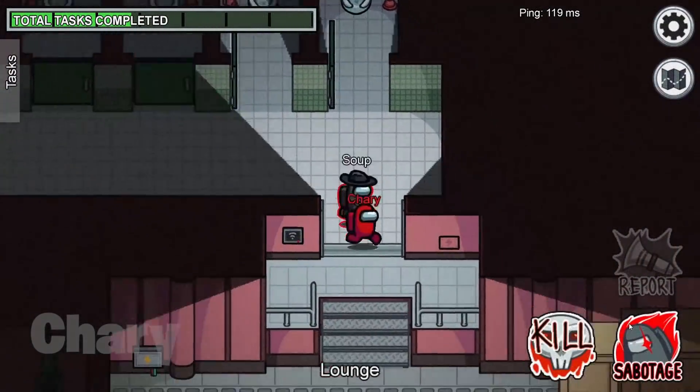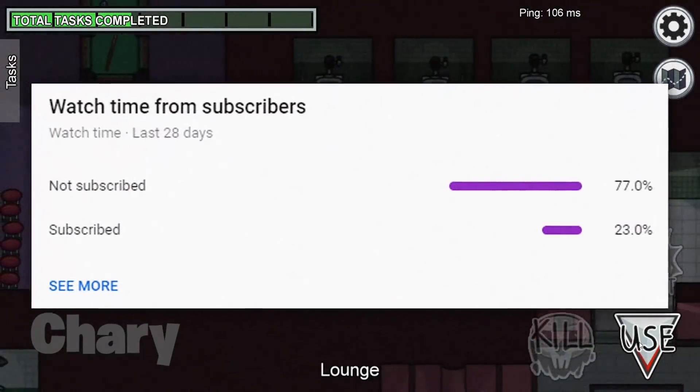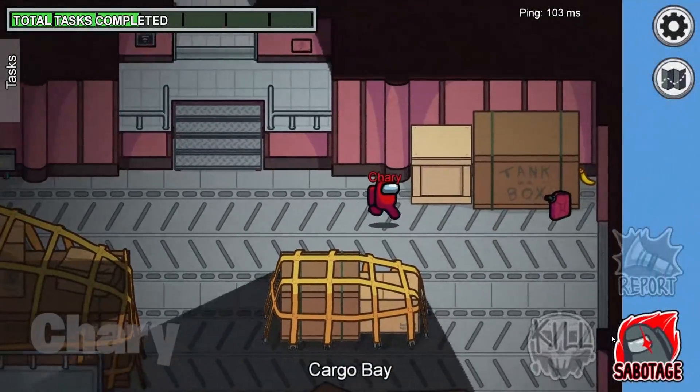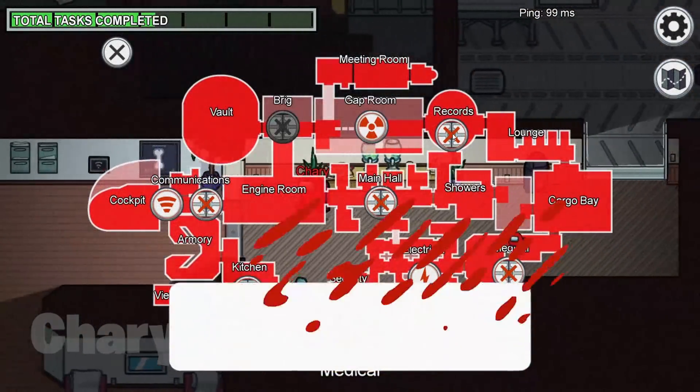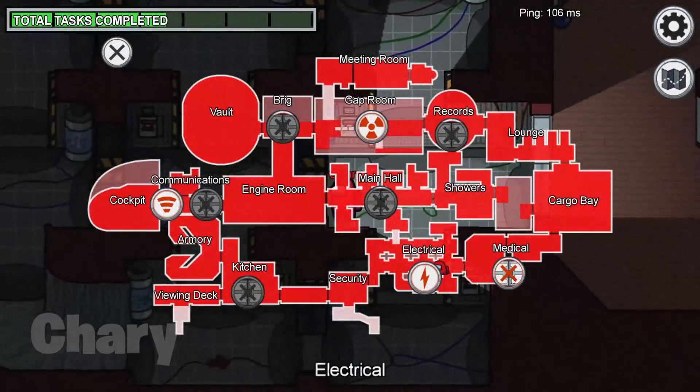Before we get any further into this video, I do want to mention that 70% of you have not hit that subscribe button, which means you're missing out on Among Us darkest secrets. So why not solve that issue by hitting the subscribe button with the bell icon turned on and dropping a like on this video if you enjoy. But now let's begin with today's story video.